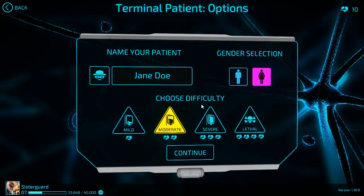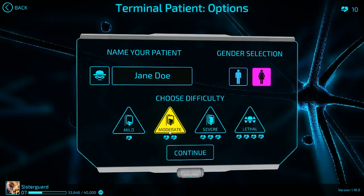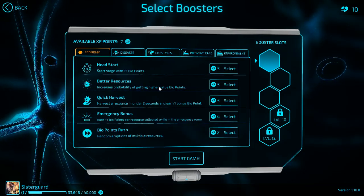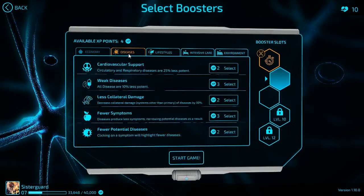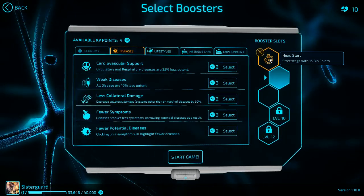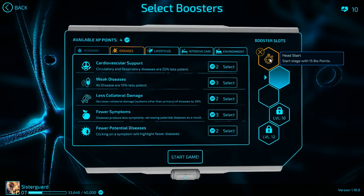So we got a terminal patient. We have to keep them alive for as many days as physically possible. We're going to do moderate level. I'm going to do a girl. Economy wise, we get a starting XP. We're going to start with that because I feel like... the starting one we picked is we get to start the Bio stage with 15 points. I think we should have that because as a nurse, there are things that we already know ahead of time.